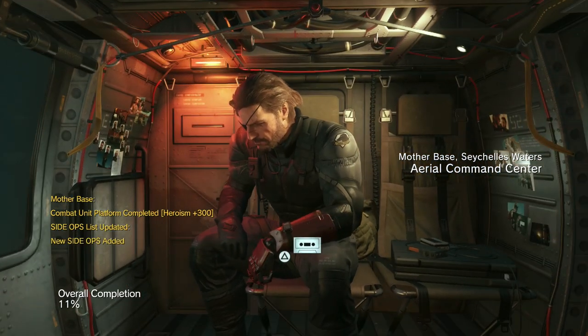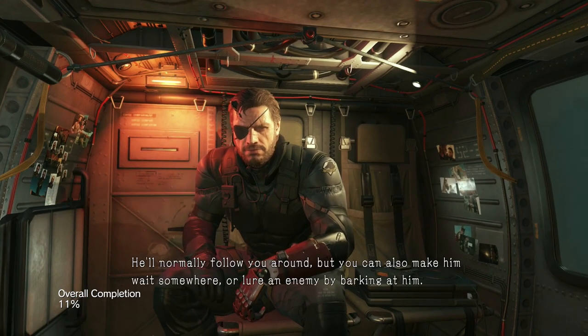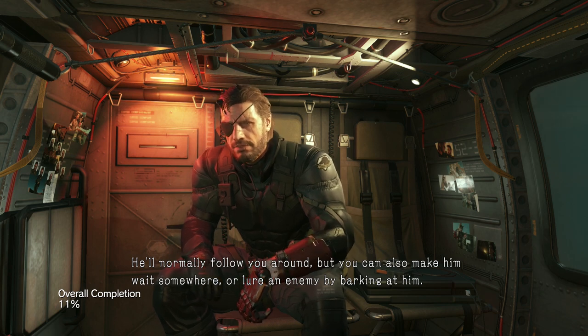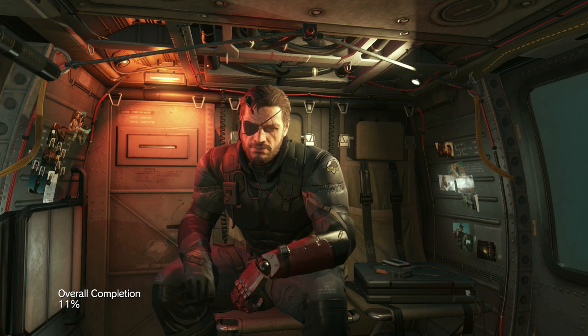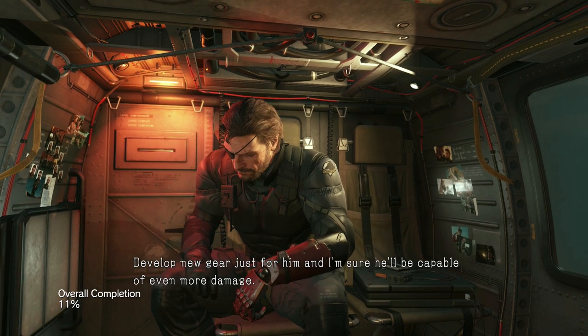Plant side ops list updated. If you like your horse, you can give commands to D-Dog as well. He'll normally follow you around. You can also make him wait somewhere or lure an enemy by barking at him, or sic him on the enemy to slow him down. Develop new gear just for him, and he'll be capable of even more.